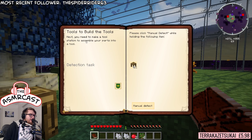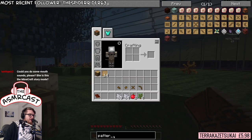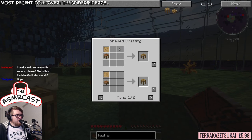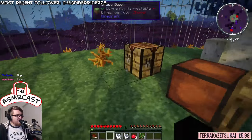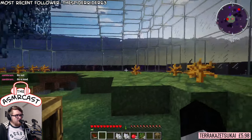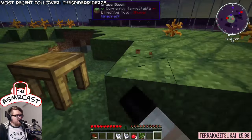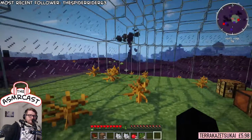And then we need to go ahead and put them into a tool station, which is the next thing we apparently need. A tool station is a crafting station with a blank pattern on top of it. So we'll probably need to get ourselves some more wood at some point, but for now we can just go ahead and make the tool station. We've got now a lovely little collection of materials, tools and bits and pieces.